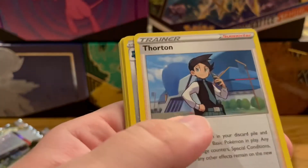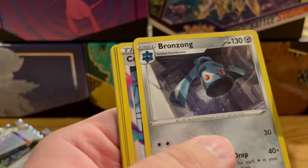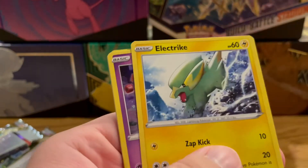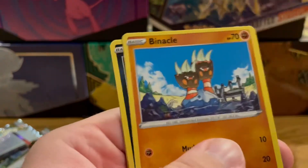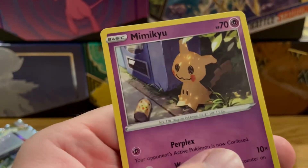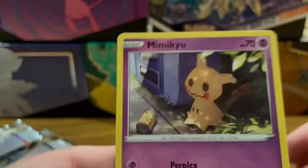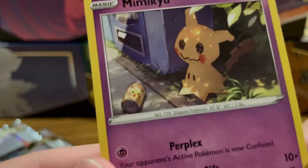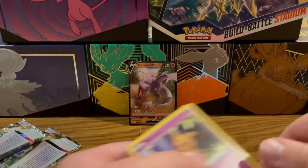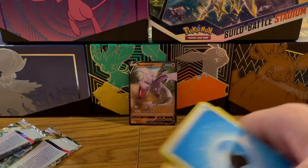Unless one really sticks out like Eevee Heroes or something. Okay, so we got a Water Energy, Billy Bob Thornton, Bronzong, Colorless, Bronzor, Electrike, Ghastly, Binacle, Murkrow, Squawkabilly, and a regular rare Mimikyu. I love this Mimikyu artwork — the Pikachu on the soda can there. Oh, that's good stuff.